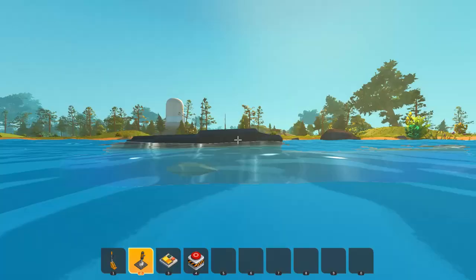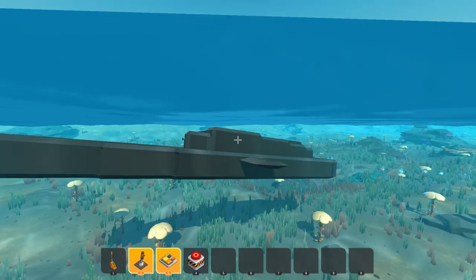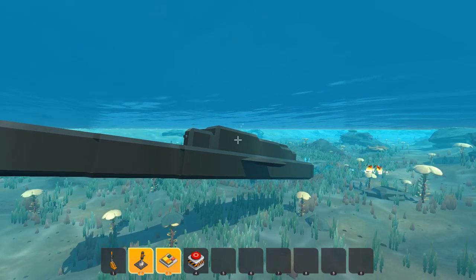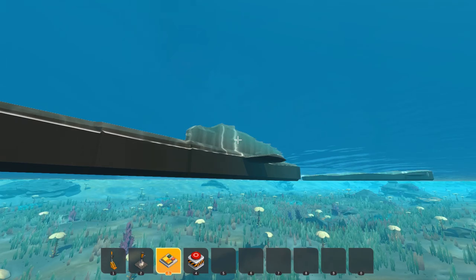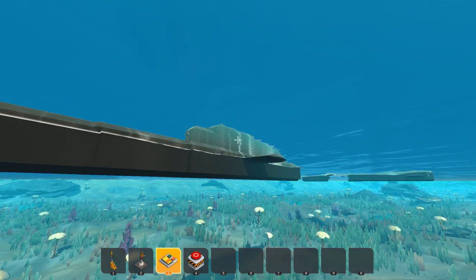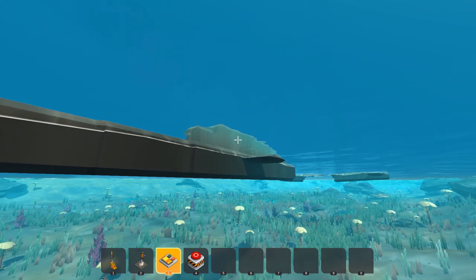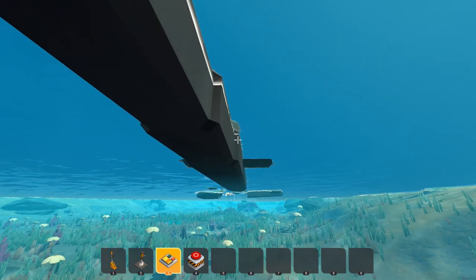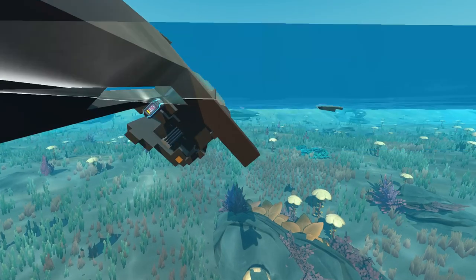Switch two is to submerge yourself underwater. We're going down into the depths. Switch four — whoa! It just sent a barrage of missiles. That is really cool. I want to shoot them at something — why not just another submarine? It is time for the attack on another sub. We got some hits. It's starting to sink. These missiles are extremely powerful. It looks like it's broken in half. We're going to swim up and take a look at the damage. Yeah, we definitely chopped this sub in half — there's no repairing this bad boy.